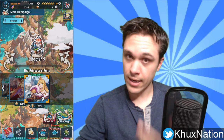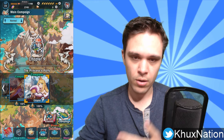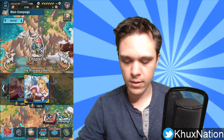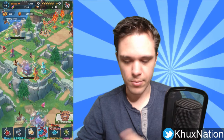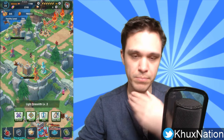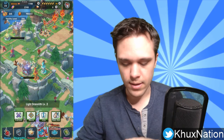The main thing that needs to be known in terms of actual gameplay is that you have to complete Chapter 9 first before you can unlock two things. First, you need to unlock the Light Dracolith, which you get by completing the very last stage of Chapter 9.